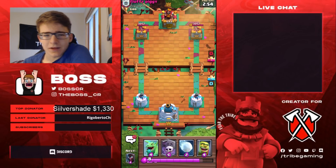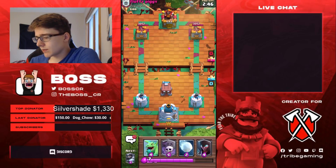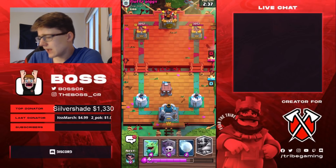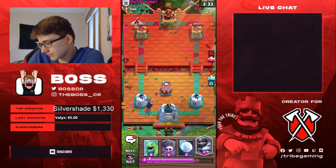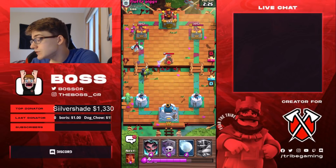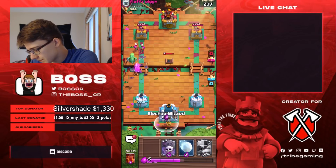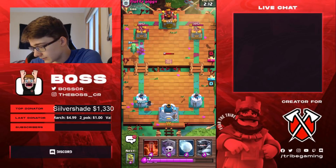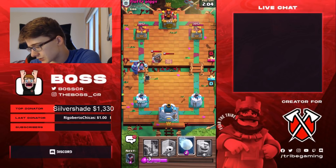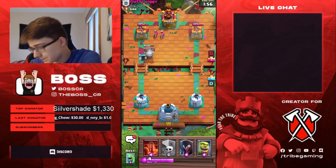We're versing another level 11, but typically the level 11s at this trophy range end up having better card levels than I do. He's got average card levels — level 11 ice golem, that's not too bad — but he does have level 12 archers. Looks like he's going to be using Executioner, and from the looks of it he has a lot of cards at level 12. Only my poison is level 12. He's going for an Expo push, so Mega Knight is going to be pretty solid against it. Tesla isn't even in range of the Mega Knight, which is great. We're going to go Snowball now to hopefully finish off the Tesla and the Expo and get the Mega Knight to the tower.